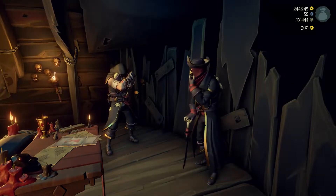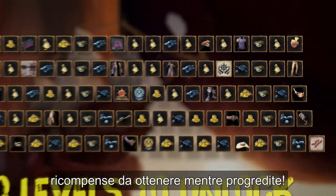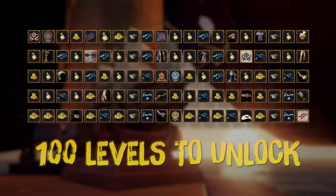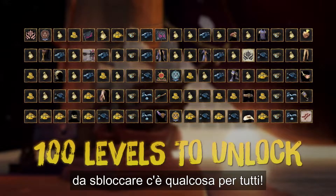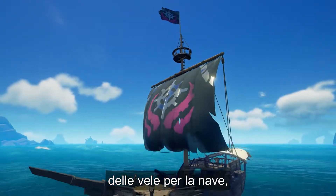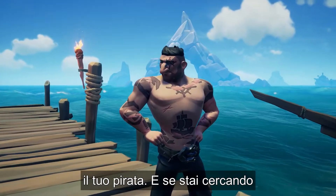And that's not all. Season 7 is stuffed full of all-new rewards to earn as you progress. With over 100 levels of sensational rewards to unlock, there's something for everyone. This includes the Perilous Seas flag and sails for your ship, as well as the Perilous Seas scar, tattoo and makeup for your pirate.